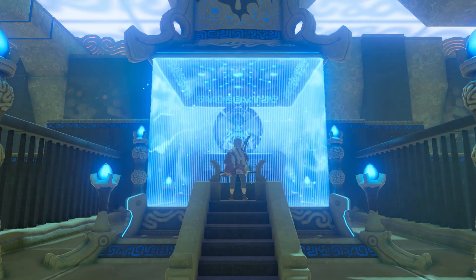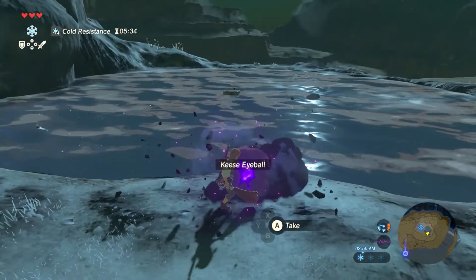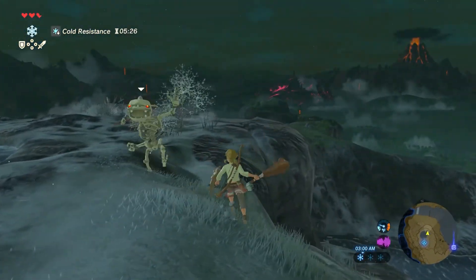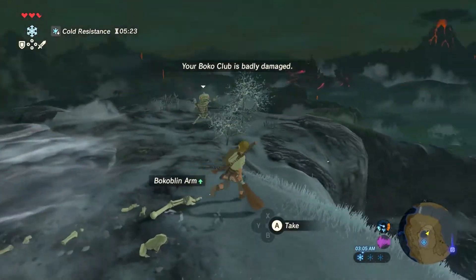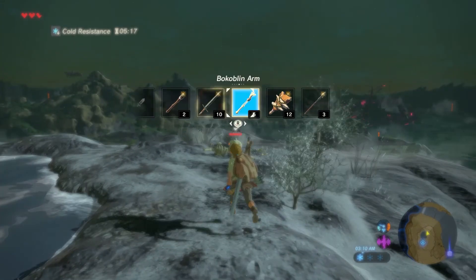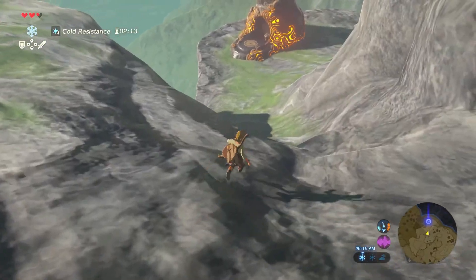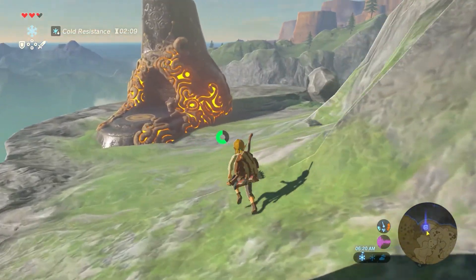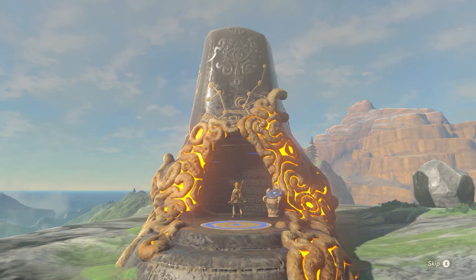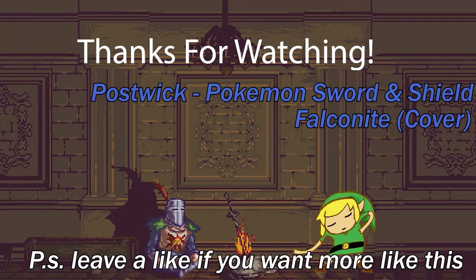Now we just got one more shrine to do. How are we supposed to get this? We can put metal — or whatever it is — out there. It's wood. Can you get wood? Nope. Okay, you can do an ice to jump to that. Yep. Sorry, I'm just fighting these guys. There we go, there we go. Bye!